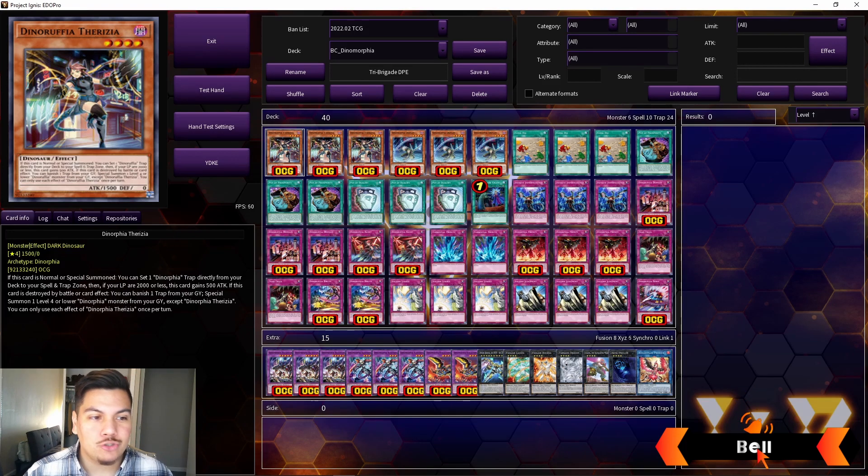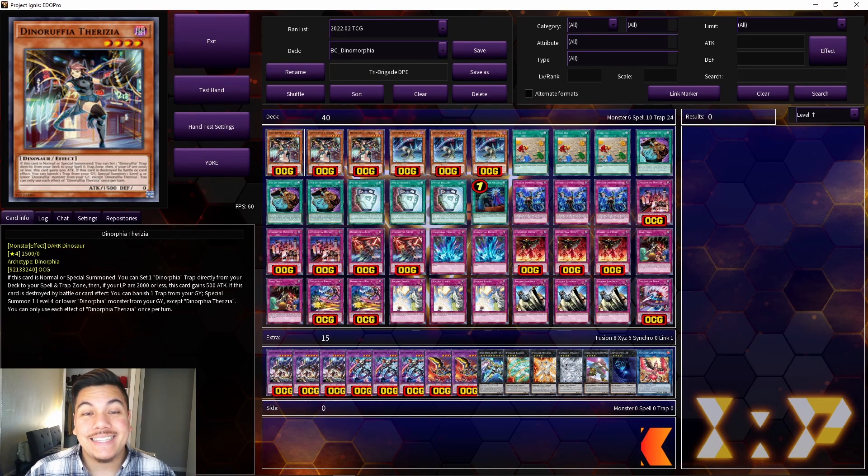This episode we're looking at the Dinorphia archetype, which is coming out of Battle of Chaos. It seems to be a trap-heavy fusion deck that I think is really cool. One of our rules for the before you buy series is that we look at the pure variant exclusively — no Adventurer, no Invoked — just the pure variant as I believe Konami intends it to play. Then we can look at maybe some variations moving forward. Without further ado, let's get into the pros.